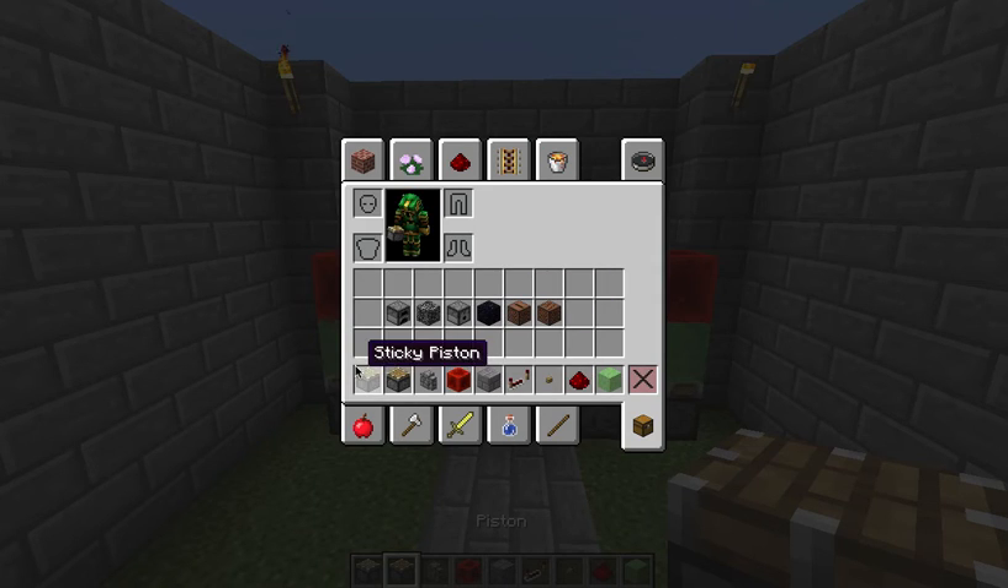So first of all you will need 3 sticky pistons, 1 normal piston, 2 redstone blocks, stone brick or block of your choice, a button, redstone, a slime block, and any of these items — whichever floats your boat.